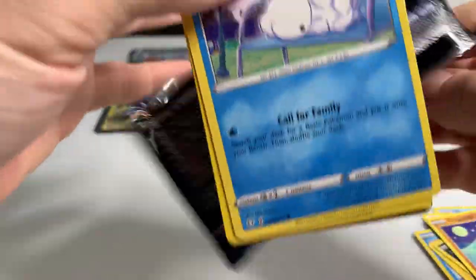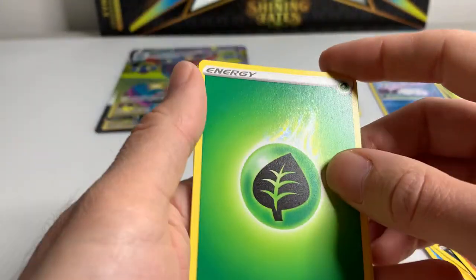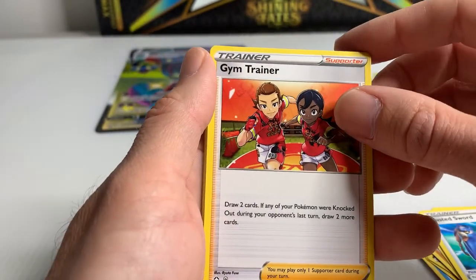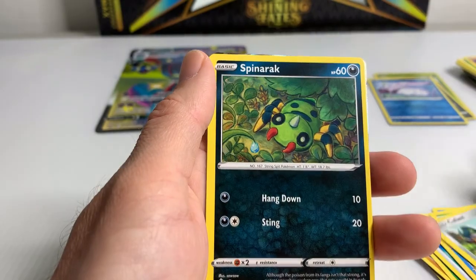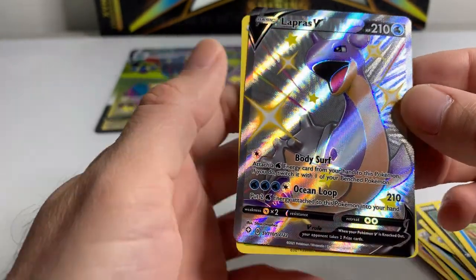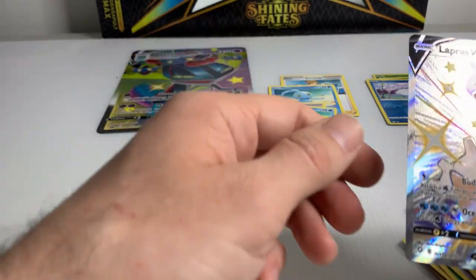Last pack here. This is going quick — only seven packs in these premium boxes. Oh, we got something! Energy, energy. You guys see that? Seems like we have one of these in every pack, almost. Q-Fant, Spinarac, Chewtle. Ooh! Lapras V — solid, solid. The VMAX one is obviously a little better, but you can't complain. Lapras V and a Celebi. Not bad at all.